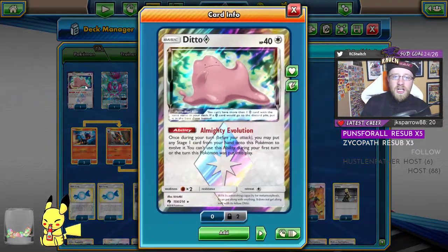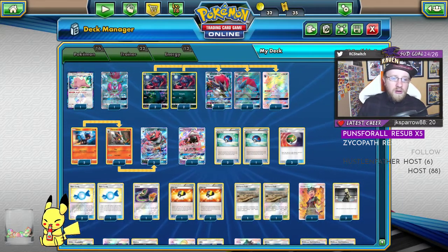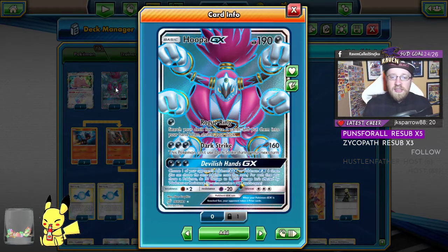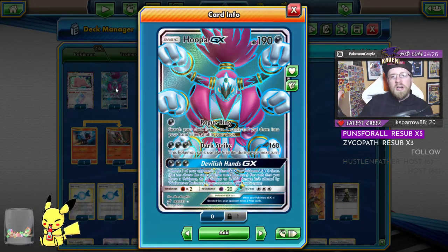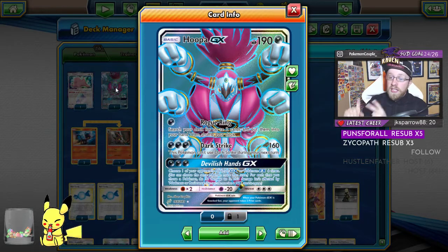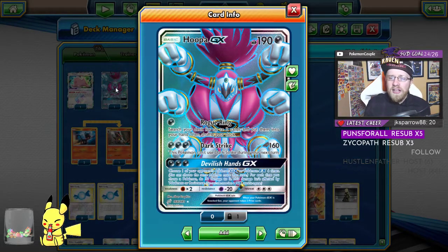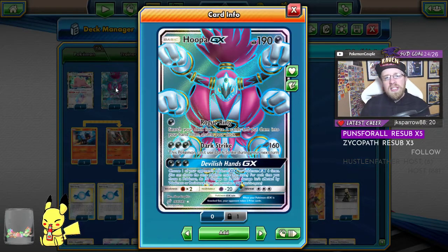We've got one Ditto — just in case we want to evolve into Zorark or Torracat. The usage of Hoopa is key: I wanted to use Hoopa since Team Up came out. Rogue Ring searches for two cards — it's basically the Sylveon GX card for dark types. If you can hit this turn one or two, it gets you everything you need: Incineroar, rare candies, everything. Three retreat cost is not a problem — that's why we have switches and Guzmas.